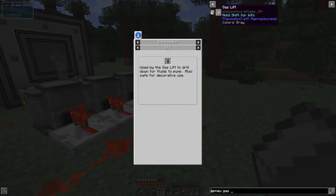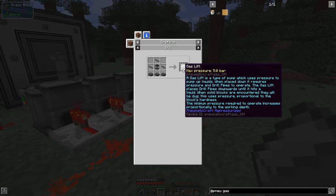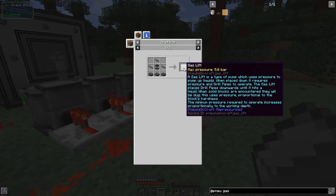The gas lift basically allows you to pump up liquids using pressure. When placed down it requires pressure and drill pipes to operate. The gas lift places drill pipes downwards until it reaches a liquid — so this is the way to dig up oil, for example.